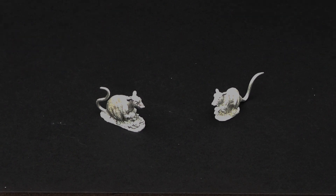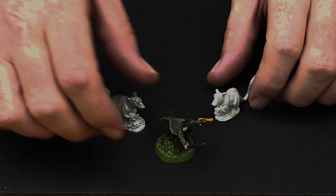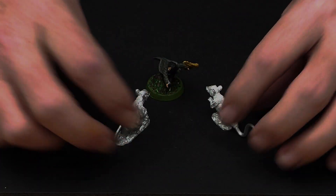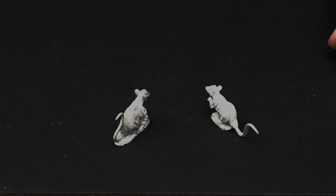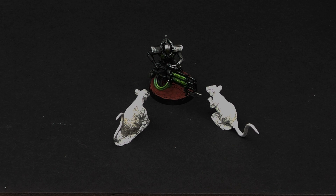There's one last thing I wanted to do and that was to give you a sense of scale. So if you take a standard sort of adventure-sized figure and put the rats up against it, you see they are quite big - that's your standard fantasy figure. So what about 40k? A Necron against them - they're still a nice sized rat even against 40k figures.